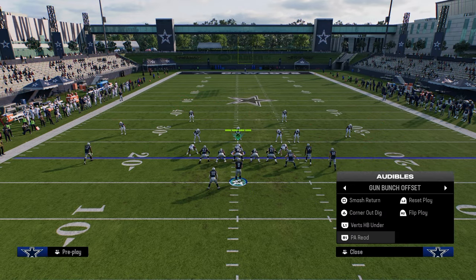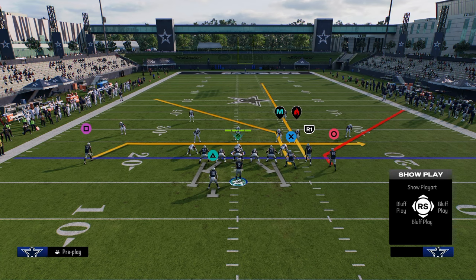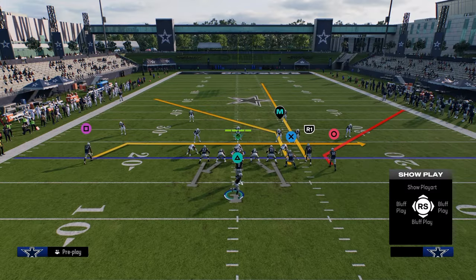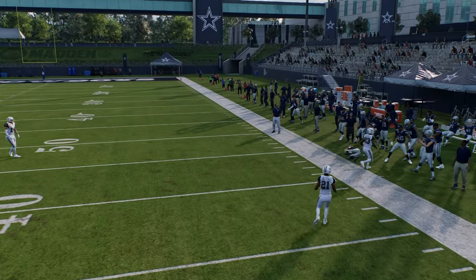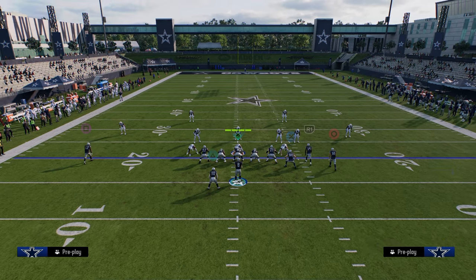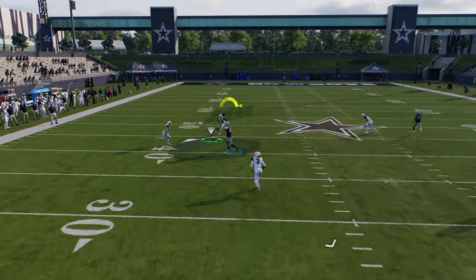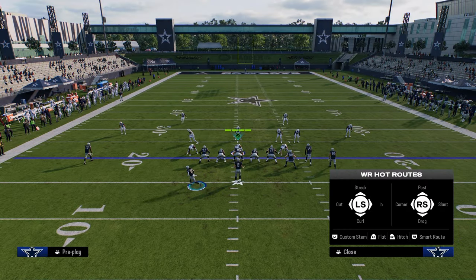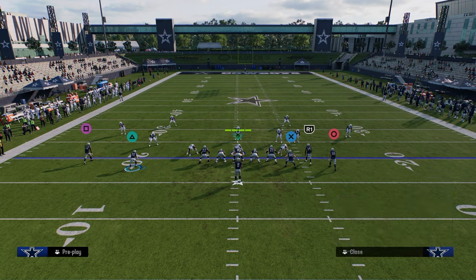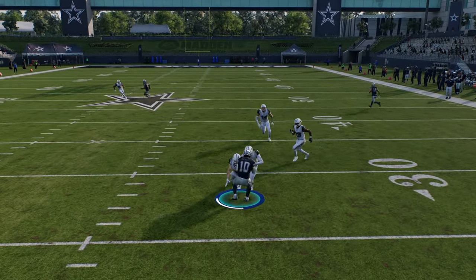Another setup I like to utilize is basically a streak post combination like this. You can motion the running back to the right if you want to cancel any kind of match. This is a really effective play because it forces switch stick to that right sideline — and they're going to almost always switch stick to the right sideline. You can do it out of bunch nasty or this formation; they're not going to expect it as much out of this. It's kind of a universal bunch concept this year. You can also throw the tight end in the seam. Once they switch stick, you can just take the underneath route over the middle of the field.